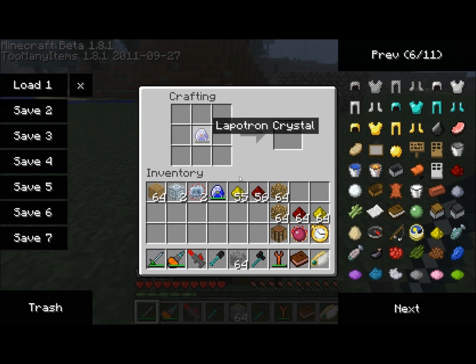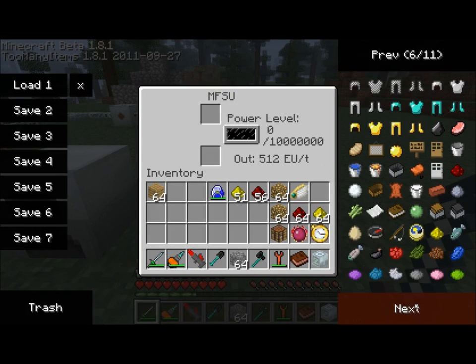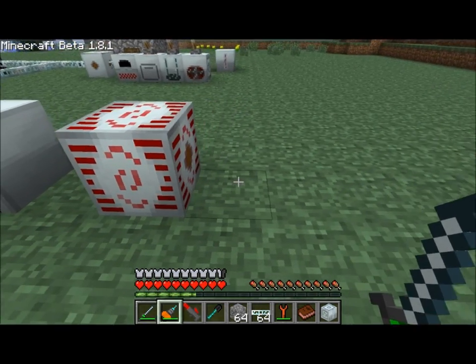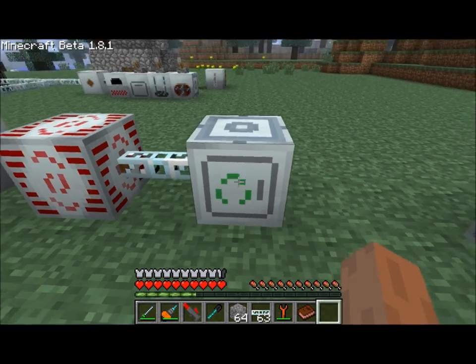So an uncharged Lapitron Crystal, some Glowstone Dust, a couple of advanced circuits, and an advanced machine or two gets you a Mass Fabricator. I'm going to keep hold of that crystal there because I need to charge up my MFSU. So let's go ahead and just run a cable from our output here and connect it directly to our Mass Fabricator.